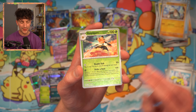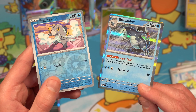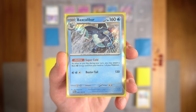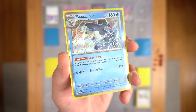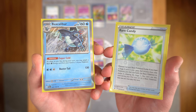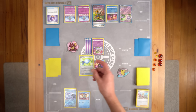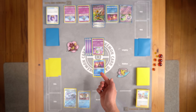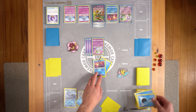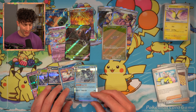We've got Knucklebone, Vespiquen, Frigibax, and Baxcalibur. These two Pokemon form the strongest new engine in Paldea Evolved. Frigibax on their own doesn't pose much of a threat, but together with Baxcalibur and the ability Super Cold, you're able to attach as much water energy from your hand to one of your Pokemon during your turn as often as you like. And if you fast-forward that evolution with Rare Candy, all of a sudden you're flinging water energy like there's no tomorrow. I've got three water energy in my hand — I evolve Frigibax using Rare Candy into Baxcalibur, use the ability Super Cold, putting all three water energy straight to the Greninja, and then attack my Manaphy-less opponent with Moonlight Shuriken to take the win. That's what we like to call Energy Acceleration.